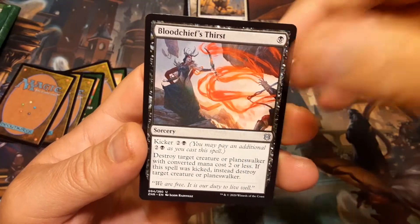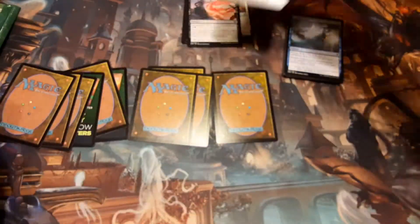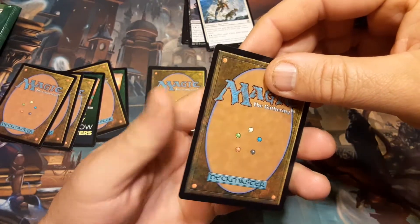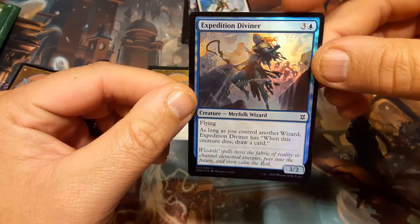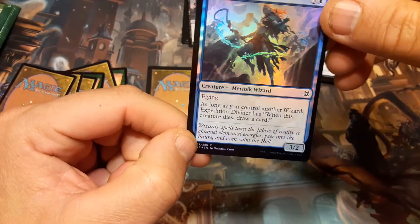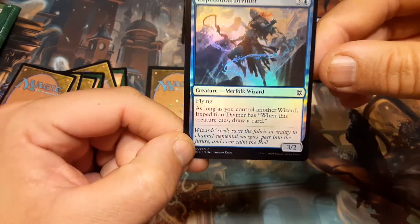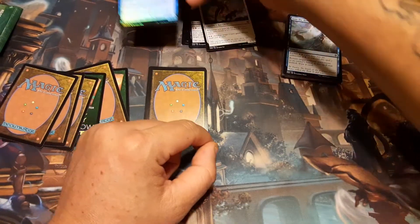Blood Chief's Thirst and Attended Healer. Let's see what kind of foil we got — did we get a good foil? Expedition Diviner — yeah, that's not that good. Flying, and as long as you control another wizard, Expedition Diviner has: when this creature dies, draw a card. For four mana you get a three-two — not the greatest.